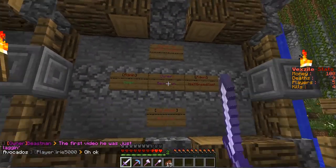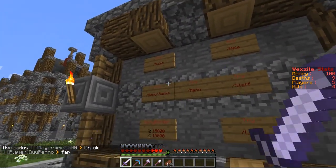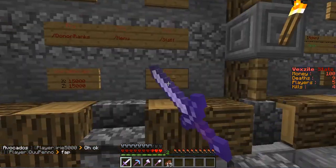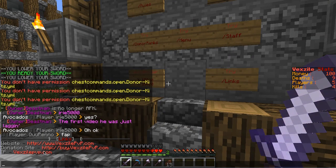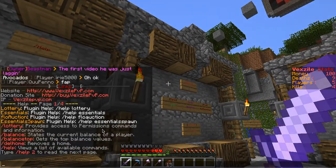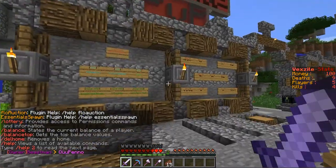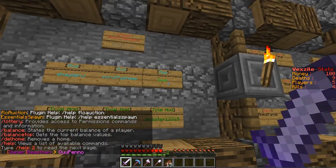So here's owner, admin, admin, and co-owner. And there's rules, donor ranks, menu, staff, links — which I'll show you. Here's the IP, here's the donation site, and here's the website. And then there's help, which just shows you the commands and stuff. And there's mod — there's three mods, three child mods.